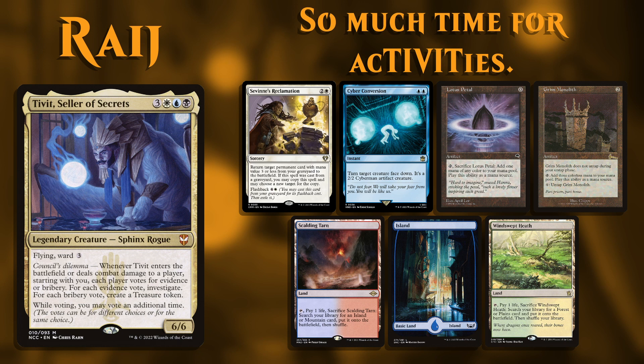Going first, we have Rage piloting Tivit, Seller of Secrets. For his opening hand he kept Savine's Reclamation, Cyber Conversion, Lotus Petal, Grim Monolith, Scalding Tarn, a Basic Island, and a Windswept Heath.